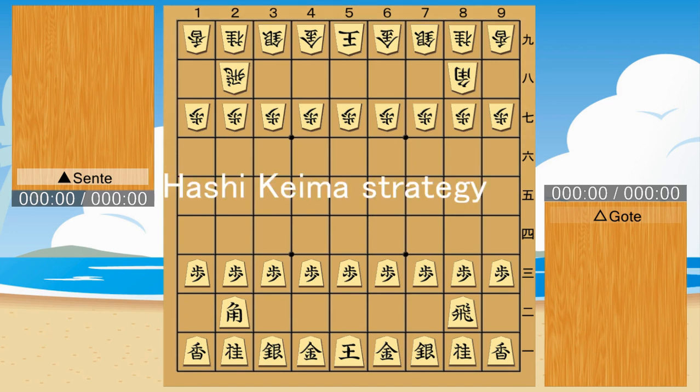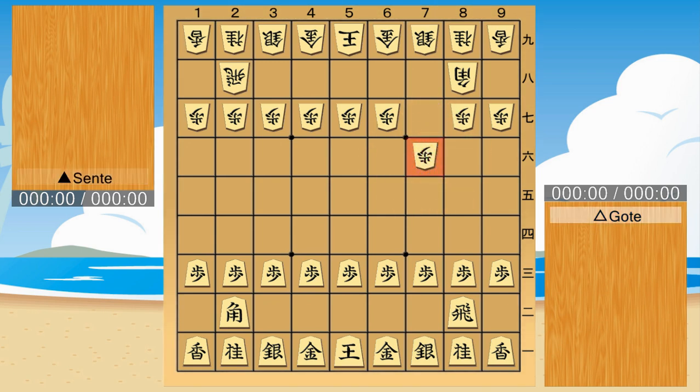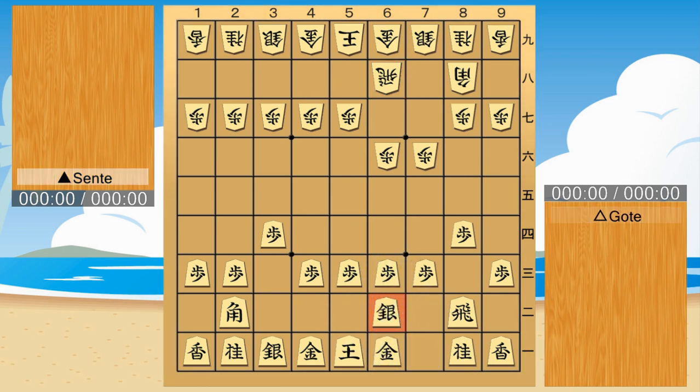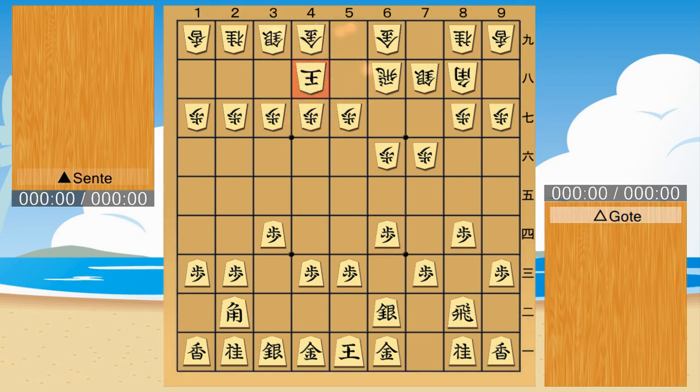Hello everyone. This time I will introduce the hashikama strategy of the Right-4th File Rook. Sentai and goat are reversed to make the explanation easier to understand. In other words, we are goat. This is a strategy for Ranging Rook — a very aggressive strategy, attacked by the combination of hisya, keiku, gin, and kama.